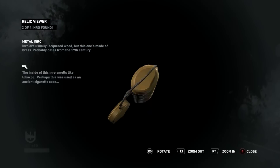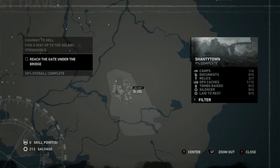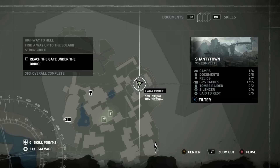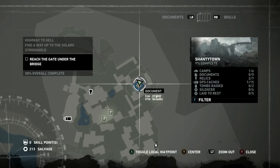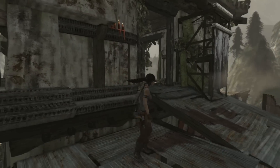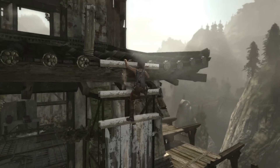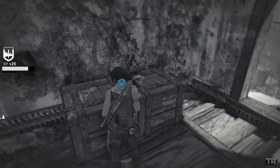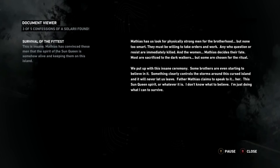That is relic number 2. If you look at the top of it you'll get the extra 10XP award there. From there we're going to head to get document number 1 — it's directly above us. Just to the right of that doorway there, there's a wooden thing you can shimmy up, and on the table there is document number 1, and that's Confessions of a Solari.